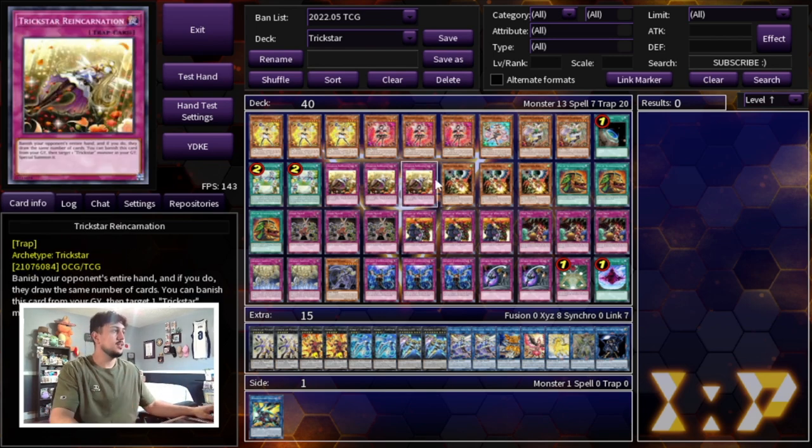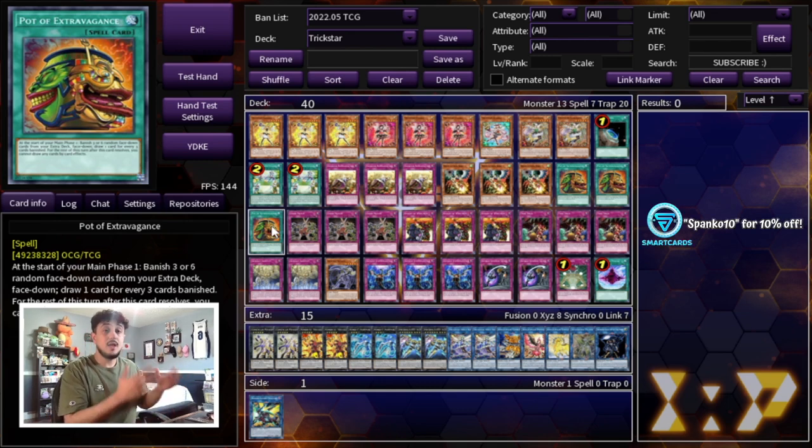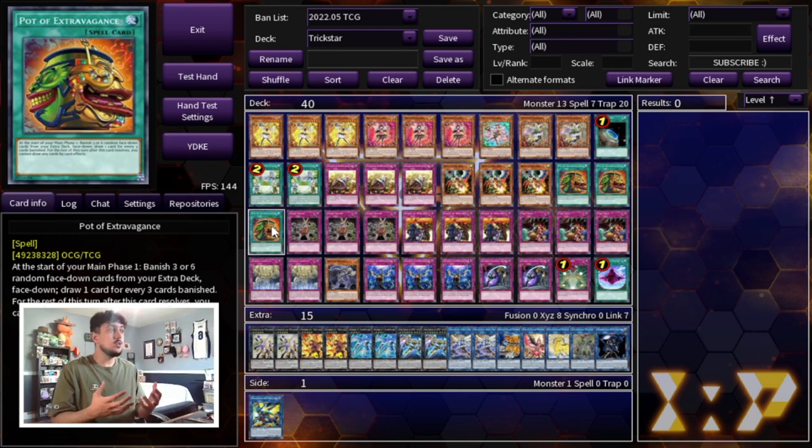Droll Reincarnation is very very broken. We're playing triple Pot of Extravagance — this is the best draw card in the deck. Yes, Prosperity is really good, but in this deck Extravagance makes more sense because we're playing a lot of trap cards and with trap-based decks you really want to see as many of those traps as possible. You get to draw two rather than just add one. Also, looking at this deck at face value, it is actually very budget — a lot of these cards just come as commons now.